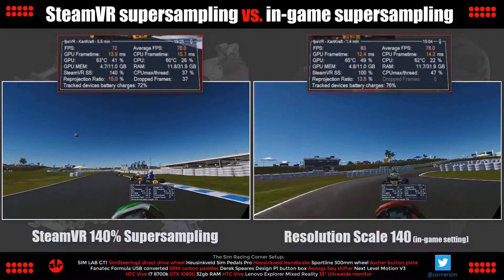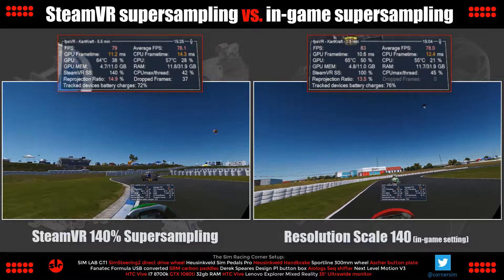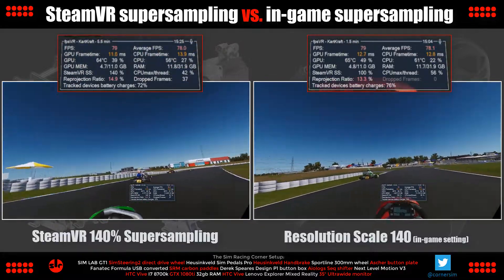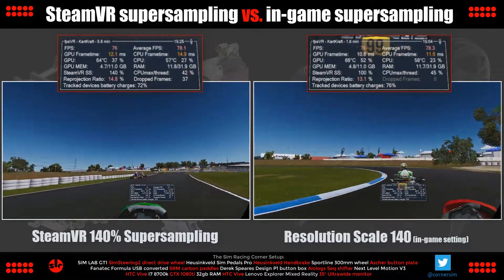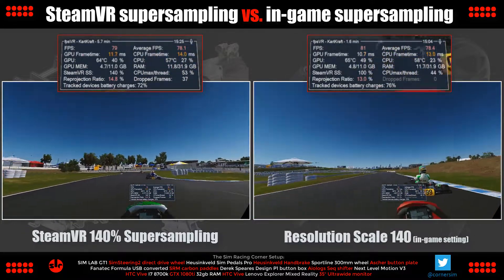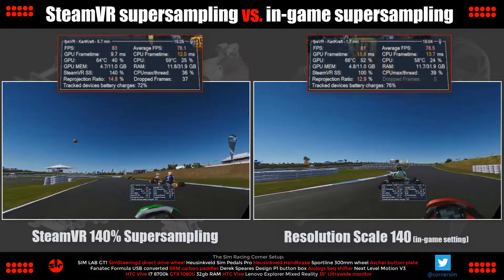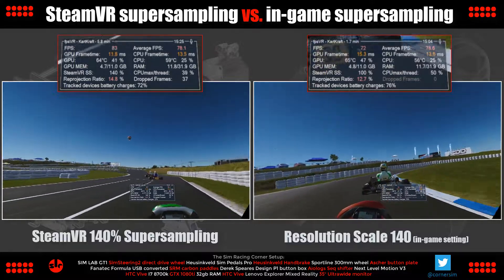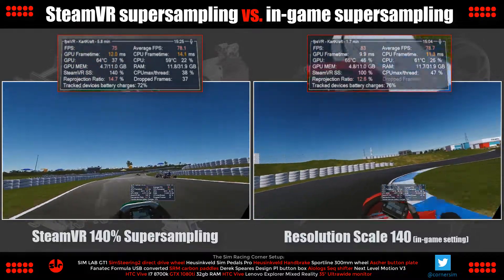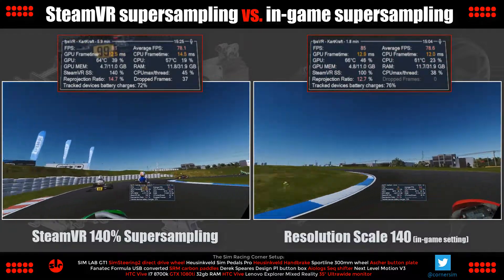This was an easy video to produce since I had already ran many laps trying different settings to find a good balance of visuals and performance, so I had plenty of recorded footage to play around with. The split screen video shown here has SteamVR super sampling at 140% on the left, and on the right-hand side we're using resolution scale of 140 in KartCraft's in-game graphic settings. All other settings are the same.